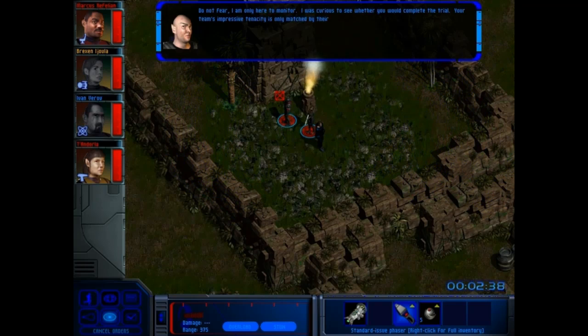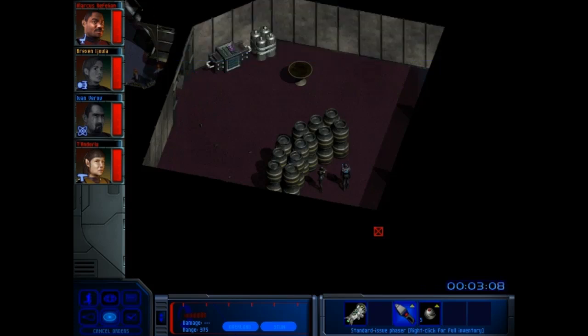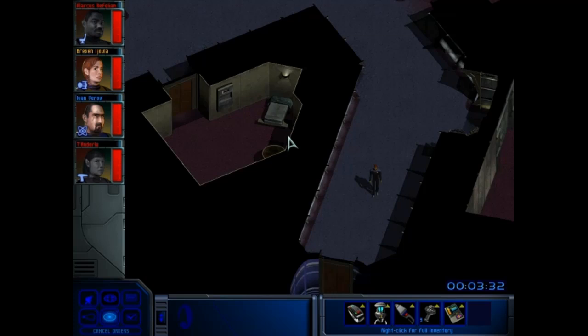Do not fear, I am only here to monitor. I was curious to see whether you would complete the trial. Your team's impressive tenacity is only matched by their skills. You will all make perfect agents. Once you have joined us, you can go back to your Incursion starship and spread the way. Well, that could have gone better. There's only two of us here — Ivan and Tandoora — which means I have pretty much no special weapons. I have three sniper rifle shots and no grenades.